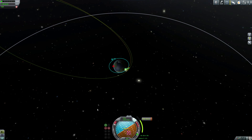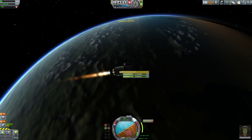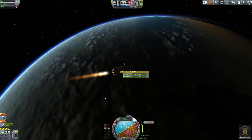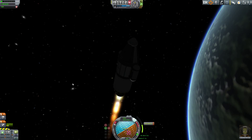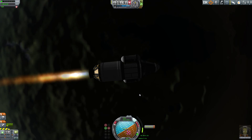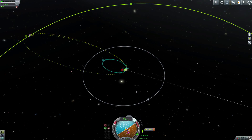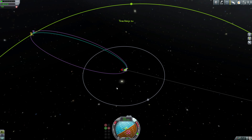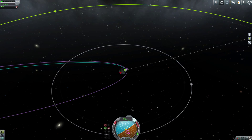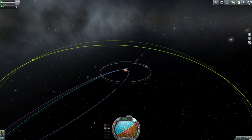We burned to the maneuver node to extend our orbit out toward Minmus. With less than half our fuel remaining and only just past the halfway point of the burn, we'll have very little fuel left to get back. Jebediah's excited though — the interception with Minmus is confirmed, bringing us back to 260,000 meters above Kerbin's surface.